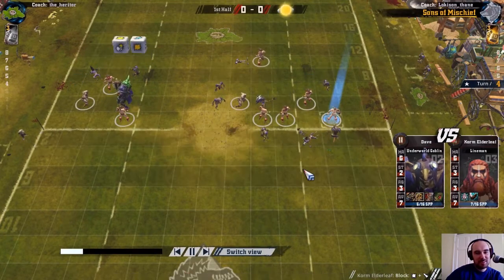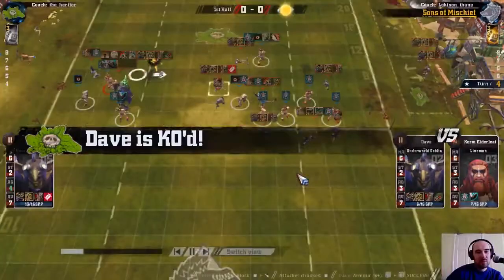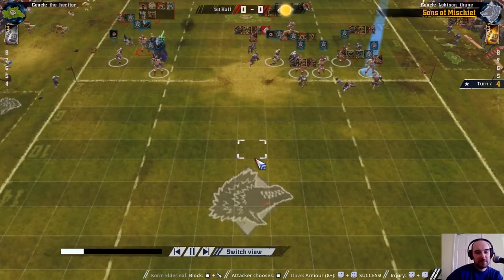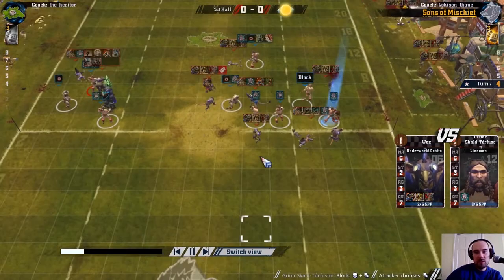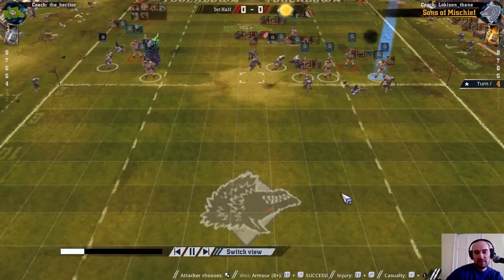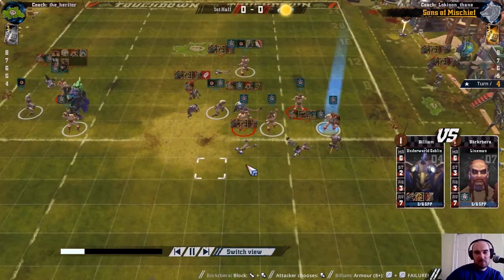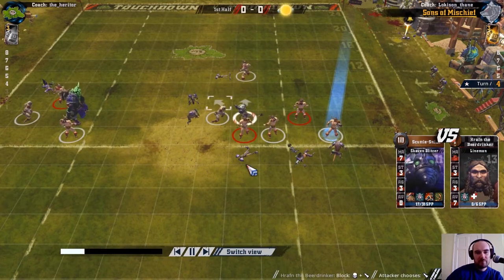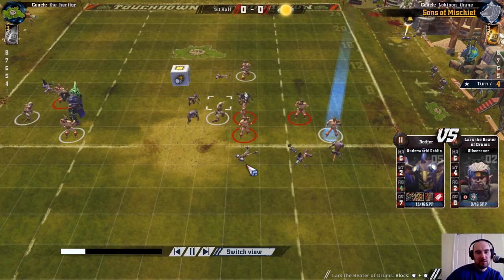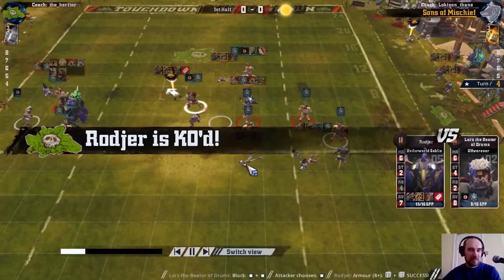That was disappointing because that was a nice 2-dice on the ball. Now the fight back begins from the Norse - that's a removal, making it 10 players to 9 in my favor. And now 9 all, so that's an injured goblin - just badly hurt I think, a stunty casualty which is always badly hurt. Another goblin is knocked out, so there are 3 removals in that turn.